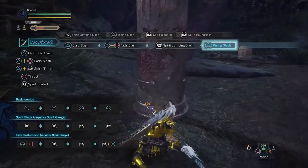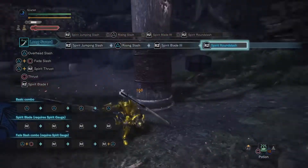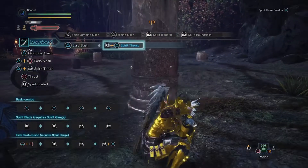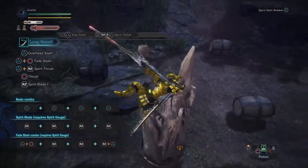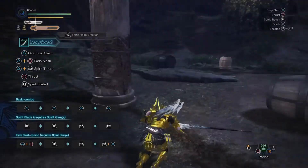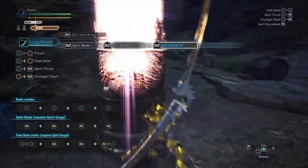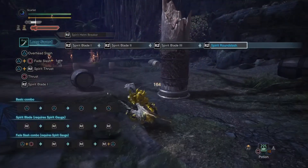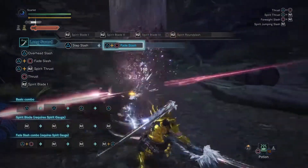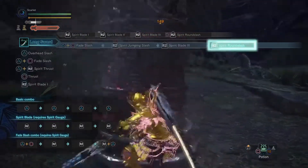Because of how the Longsword does its motion values for Elemental on the Spirit Helmbreaker, you're not doing the most damage that you could with it. Like it's still quite a bit, but Raw is definitely going to be the better choice whenever you're doing Spirit Helmbreaker on monsters, since the formula for it is much more heavily weighted towards Raw instead of Elemental Damage.